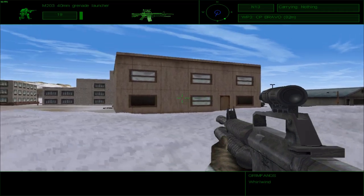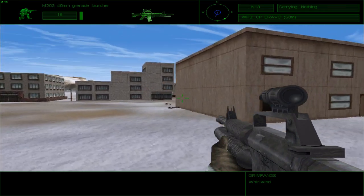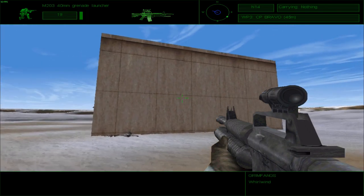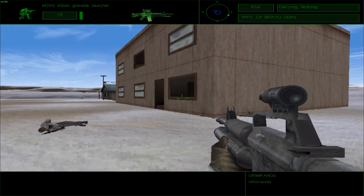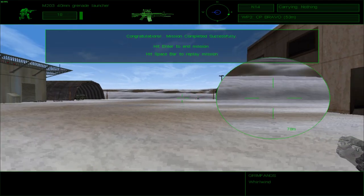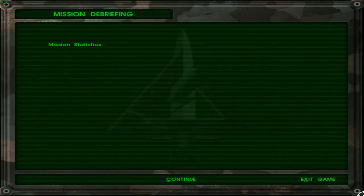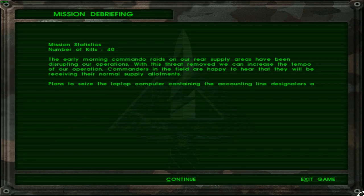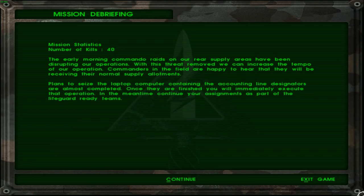Might as well start lobbing grenades from this window over here. One of the reasons I'm a little nervous about these stages is the fact that the game can start freezing at any point now. The game tends to freeze around buildings — whenever you try and go near a building near enemies, the game just freezes whether you're inside the building or enduring it. Mission set 6, number of kills: 40. The early morning commander raids on our rear supply areas have been disrupting operations. With this threat removed, we can increase the tempo of our operations. Commanders in the field are happy to hear they will be receiving normal supply allotments.